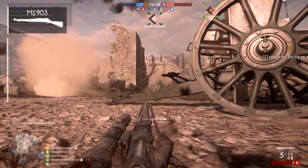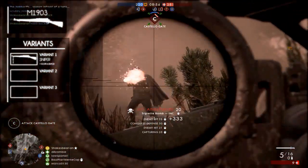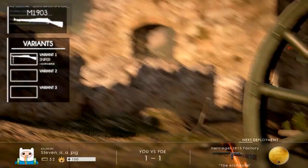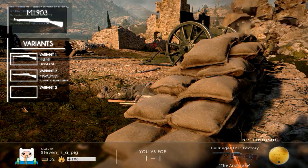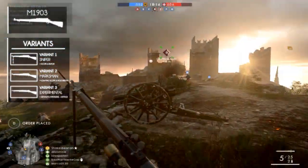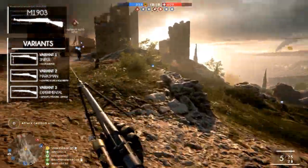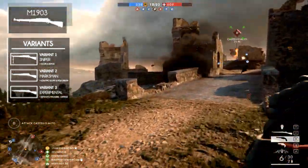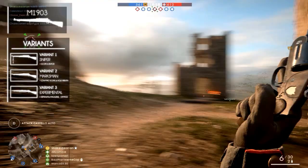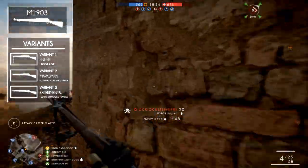It has 3 variants similar to most weapons. The M1903 Sniper is the variant we've been talking about — it has a long range scope and bipod. The second variant is the M1903 Marksman, which has a lower magnification scope and less recoil. The third variant is the M1903 Experimental, a unique variant that fires semi-automatic, does less damage at 23, has a fire rate of 449 rounds per minute, a muzzle velocity of 400 meters per second, a magazine capacity of 41 rounds, and a simple short reload of around almost 3 seconds.